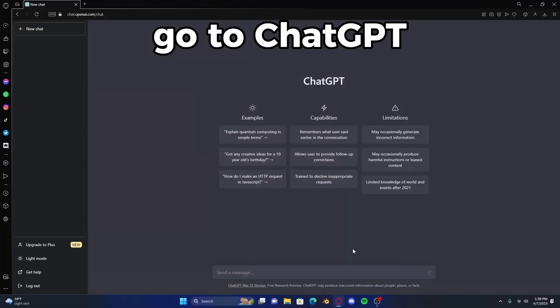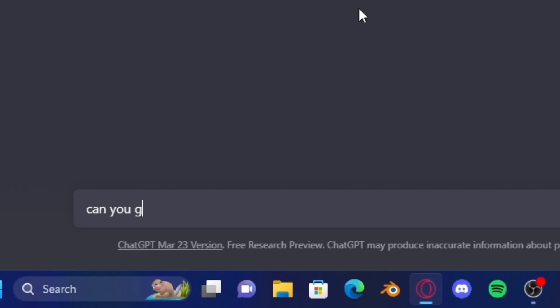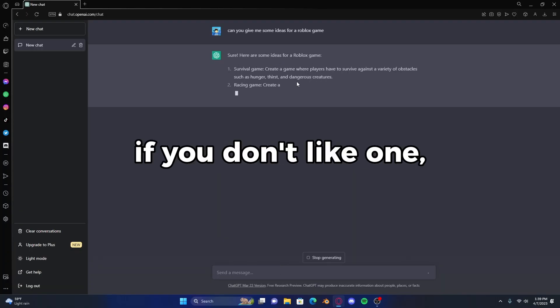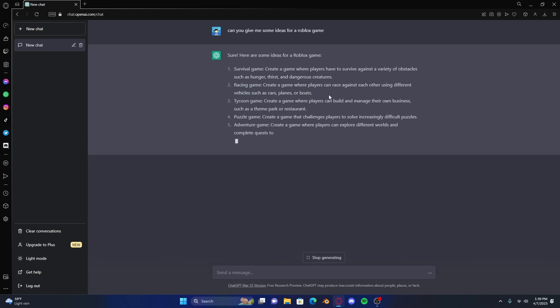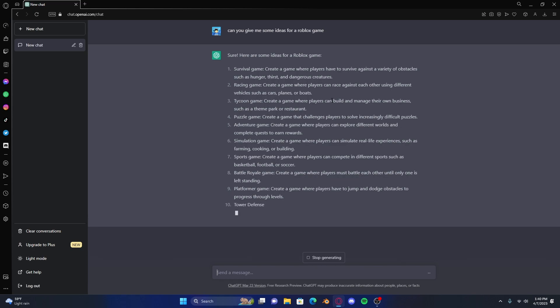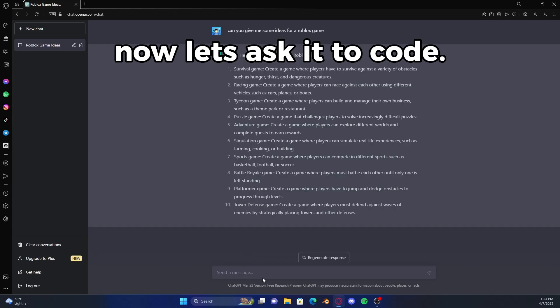Go to ChatGPT and ask it for some game ideas. It will generate some ideas for you — if you don't like one, you can ask it to generate some more. I think I like tycoon best. Now let's ask it to code.